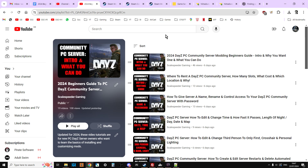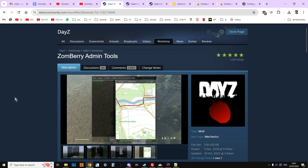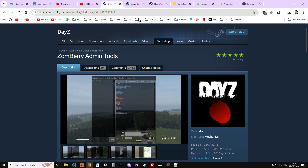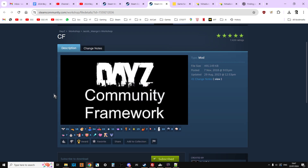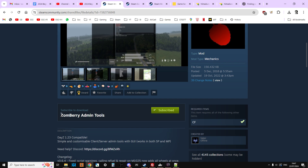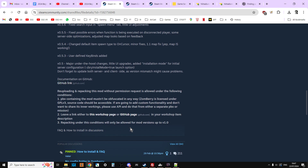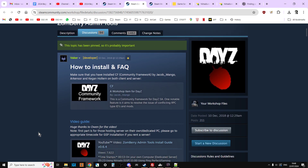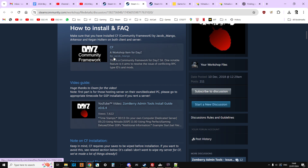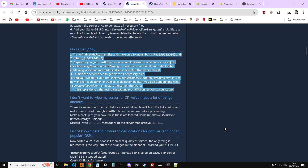Let's get cracking. As with all things DayZ PC when it comes to mods, Steam Workshop mods, we've got to head over to the Steam Workshop — I'll put links to these in the description below the video. We need to subscribe to Zomberry Admin Tools, and there is a required item which is CF, so you're going to subscribe to CF as well. While you're at Zomberry Admin Tools and any of the mods, always have a read through the update notes and instructions on how to install it. There's a nice FAQ and information on how to install CF, and then you scroll down and it tells you how to install it on a server as well — incredibly easy.